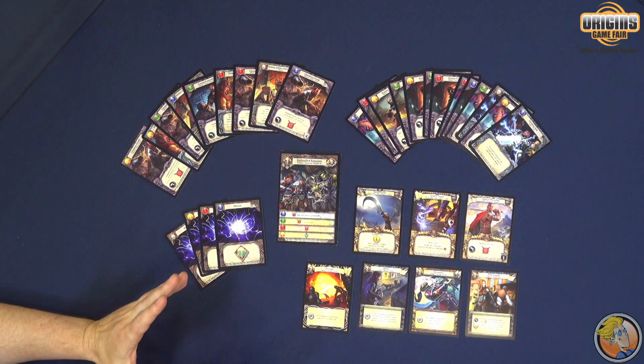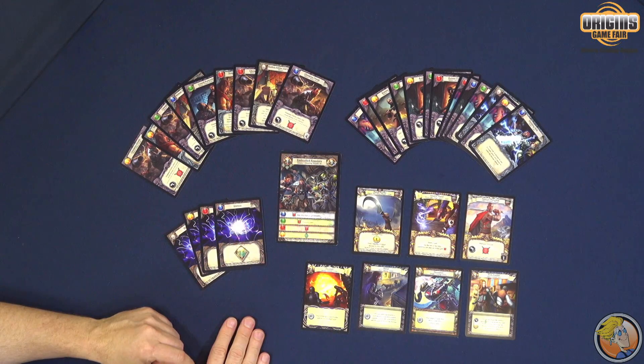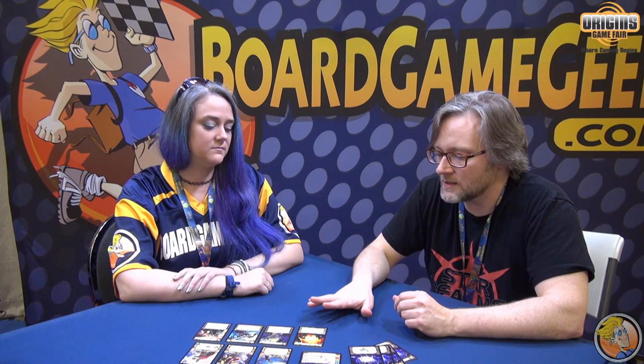About how many sessions does this take? The first set coming out this fall is going to contain three encounters — basically the first three missions the players will go on. It also contains the treasures that they can find on those three encounters, and it contains the skills that will take your character all the way through the entire campaign series — so basically all the skills your characters could possibly ever get for the five character classes. The next three sets we're doing will have six encounters each, so it'll be a total of 21 encounters over the series. Each encounter takes about an hour and a half to play through one time.